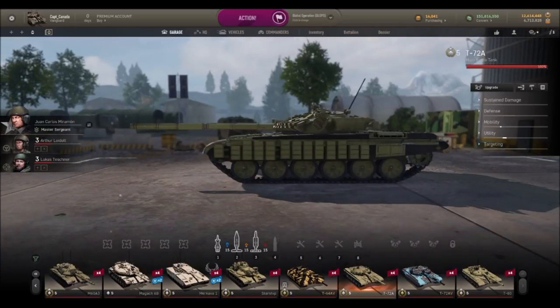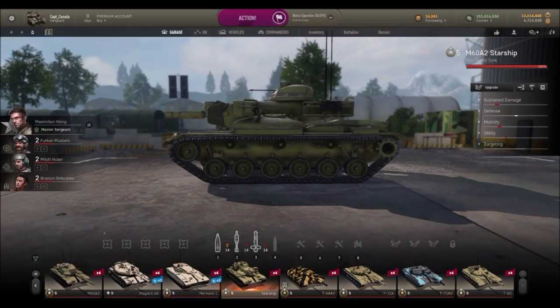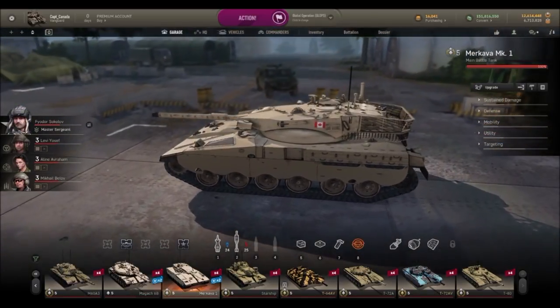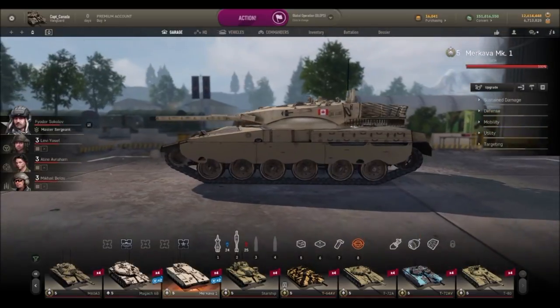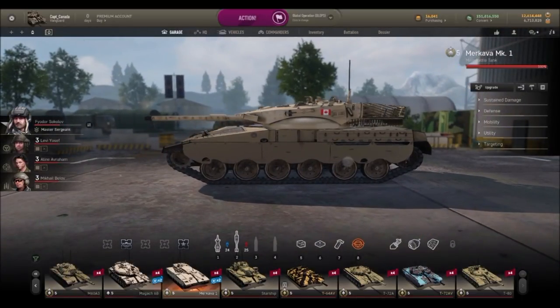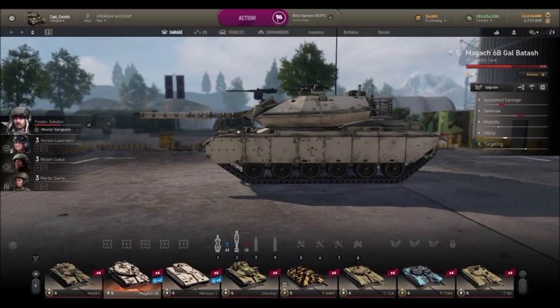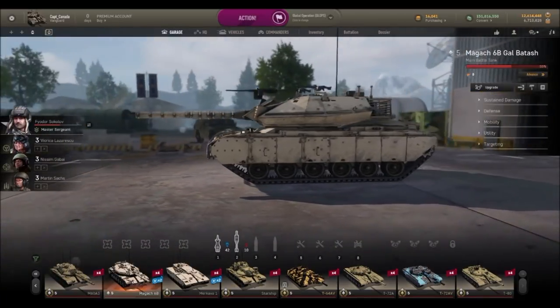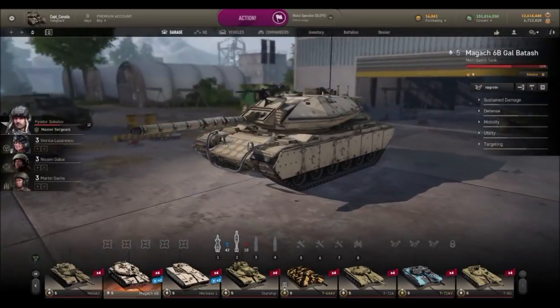The T-72 is a bit bigger. Starship is pretty big. But the Merkava is pretty long and pretty tall. Some of it's from this big basket in the back, but it's still a fairly large tank. I think the Magach is a little bit bigger — it's a little bit more odd-looking.